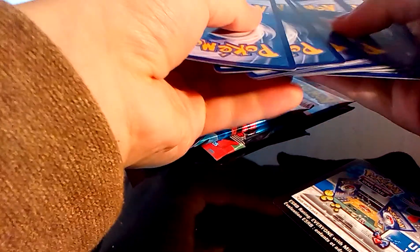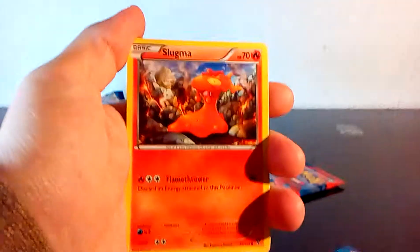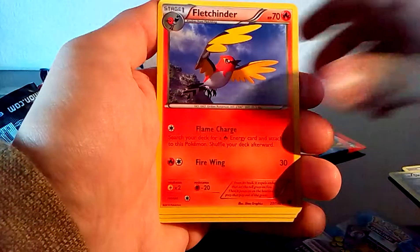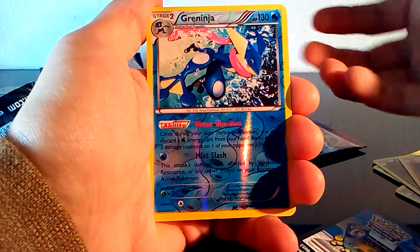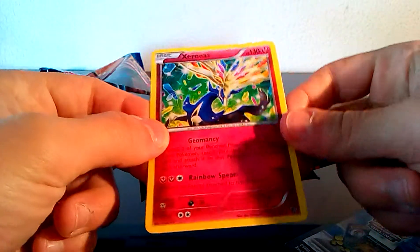Let's start with the Mega Venosaur pack. Code card here. Our first cards: Slugma, Fire Energy, Froakie, Shellder, Skitty, Vachinda, Inkay, Lunatone. Our reverse is a Greninja — I really pulled this one, a reverse Greninja, I can't get tired of this. And our rare is a Xerneas in the Xerneas collection box — that's awesome! It's a non-holo rare.